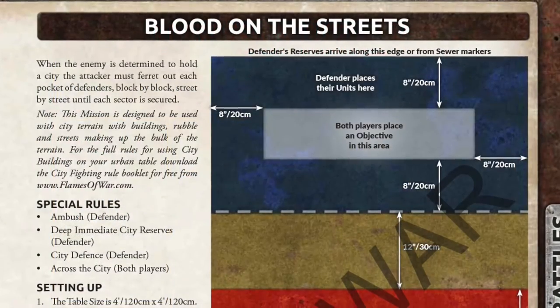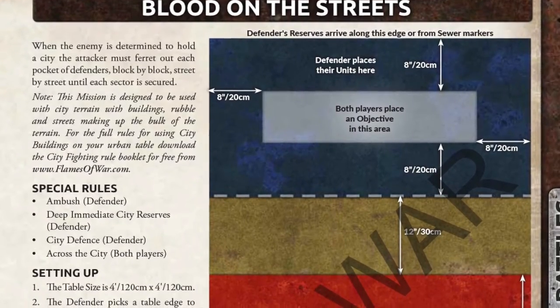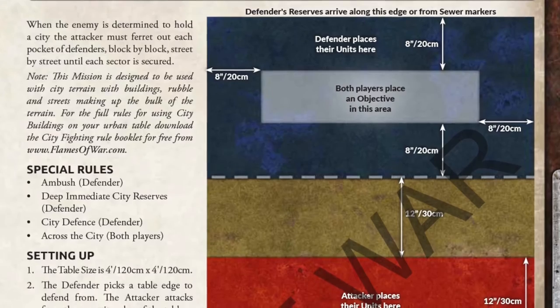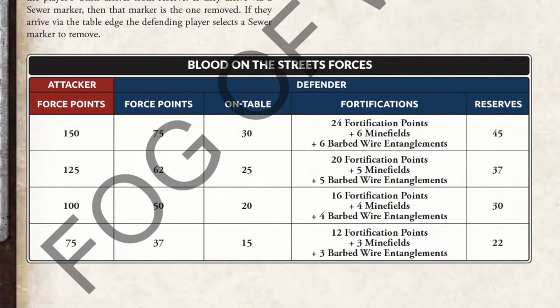The Blood on the Streets mission in Berlin German gives the defender fortifications. For every 25 points in the attacker's force, the defending player gets 4 points of fortification, plus a minefield, street barricade and a barbed wire entanglement. There's even a handy chart to work out the force points ratio and fortifications, as well as on-table forces and reserves.